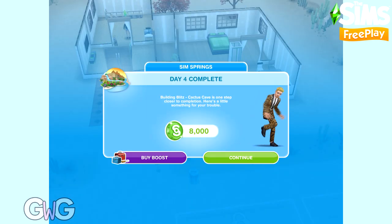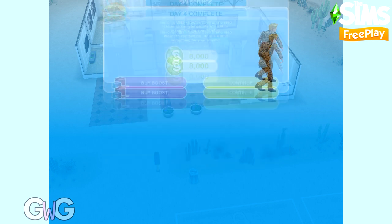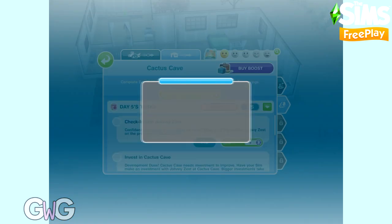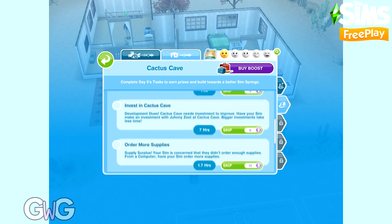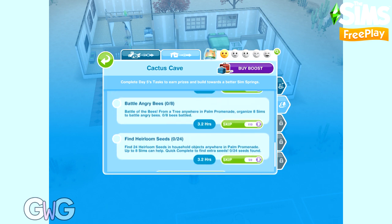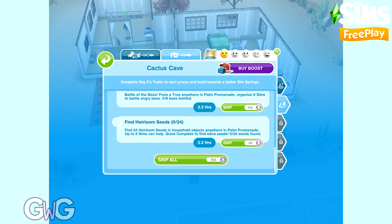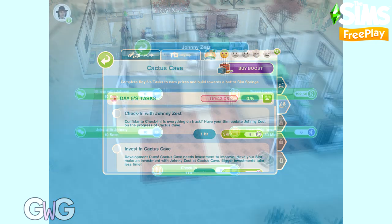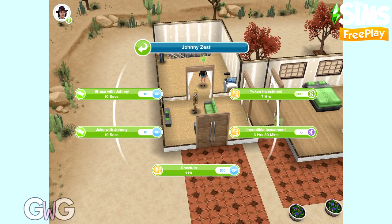Completing day four earns us 8,000 simoleons. The tasks for day five are check-in with Johnny Zest, invest in Cactus Cave, order more supplies, battle eight angry bees, and find 24 heirloom seeds.